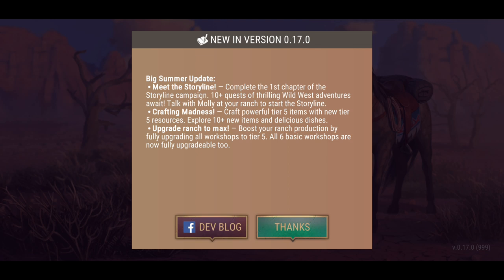Meet the storyline — complete the first chapter of the storyline campaign. Plus 10 quests of thrilling Wild West adventures await. Talk with Molly at your ranch to start the storyline. Crafting madness — craft powerful tier 5 items with the new tier 5 resources. They're in the game! Finally they're in the game. The longest thing that we've been waiting for — they are finally in the game.